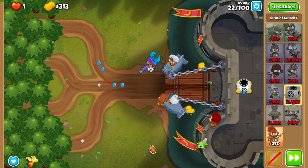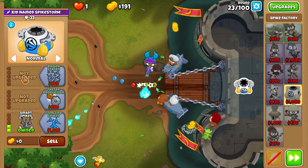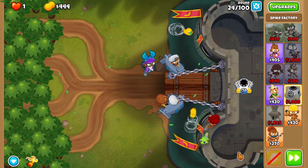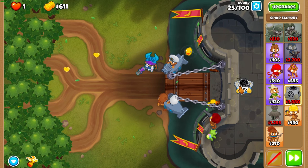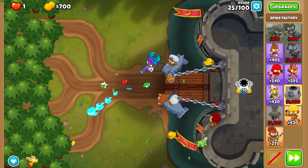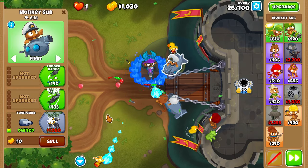For round 22, use Gwen's Cocktail of Fire — I didn't and as you can see it gets very close. Then for round 23, get smart spikes and it won't get close either. Both 22 and 23 got really close because I didn't use the cocktail on 22 and didn't get smart spikes before 23. As long as you do both of those things it won't be nearly as close. At this point you can turn auto start back on and make sure you set your spike factory to smart.